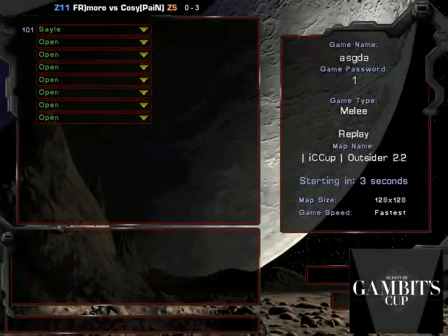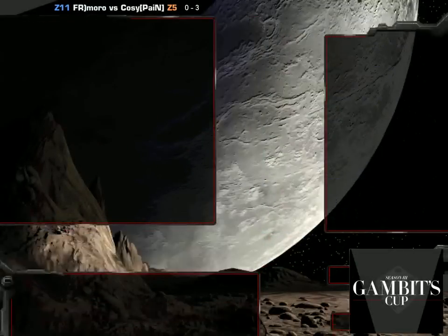Anyway, so that means there's a PvZ on - ooh, it's going to be Outsider. By 'mmm' I mean it's actually terrible, because if you look at the Gambitscope stats, this map is like 70% Zerg win rate or something.